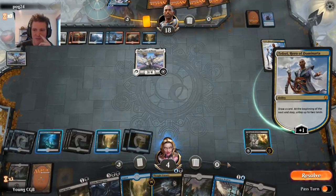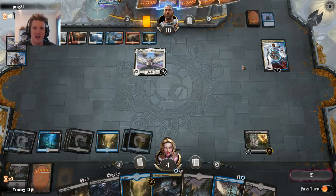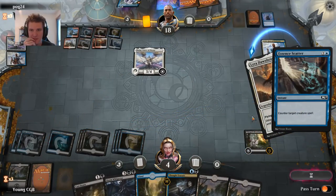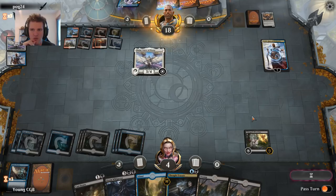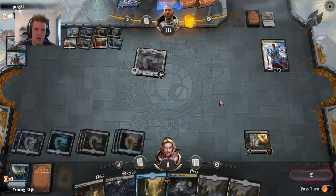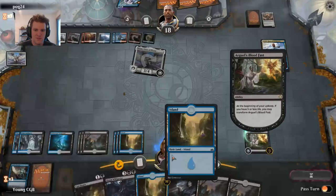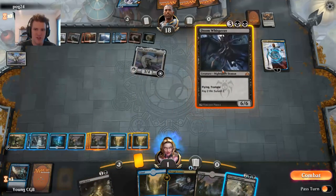They were going for lethal with that Lyra — it would have pumped the Shalai to a four, that's why we had to kill it. Down to one card. Transform. Draw Vraska's Contempt — see if we can resolve a Doom Whisperer. But yes we can. We can't target Teferi because it's got protection from Shalai, so let's take out Shalai if we can. We try the Doom Whisperer first because we very much want our opponent to counter it if they have a counter.